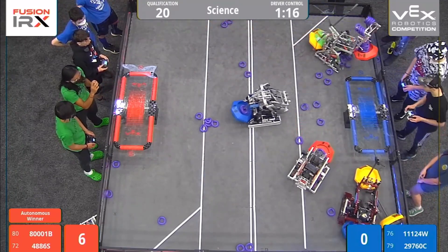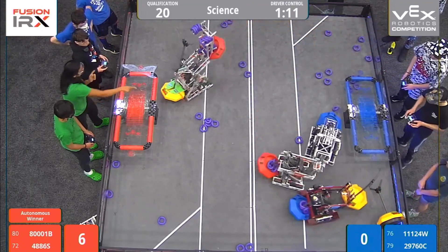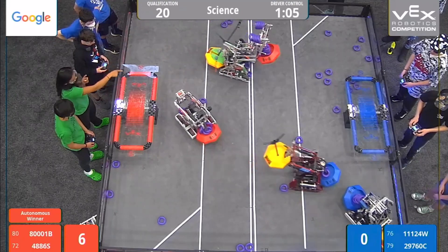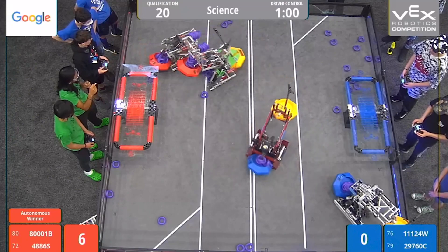The red alliance robot Double Play has got a red mobile goal loaded up, coming over to the blue alliance side of the field, but driving all the way back over. They've got that tall neutral mobile goal with eight rings all the way high in the sky. Still a minute left — they may be trying to hold off on scoring those rings right now.